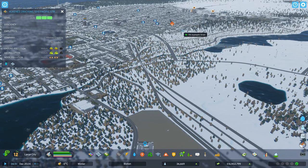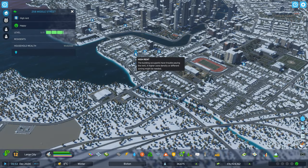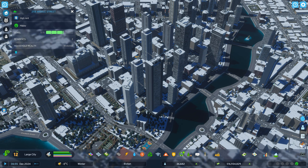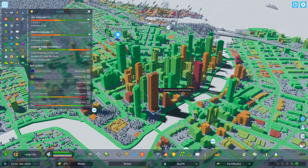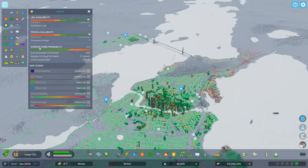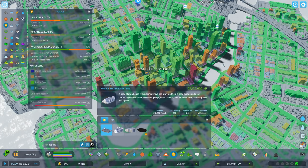These oil extraction buildings are certainly going to grant us some additional funds. Oh, I got another fire over here — I'm glad I put this fire station down, things would not be going so well without it. Looks like rent is still a problem. Crime is pretty high here, especially in downtown — I think downtown is ready for a police headquarters.